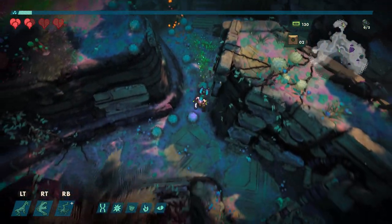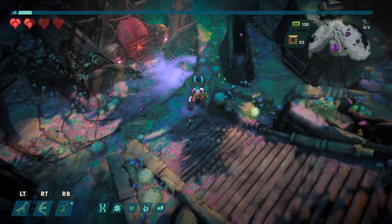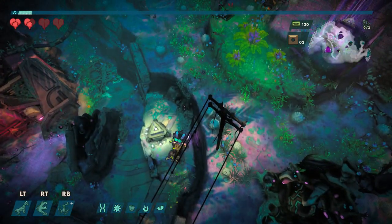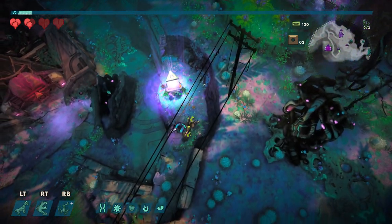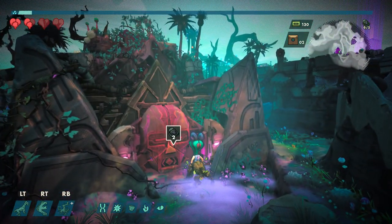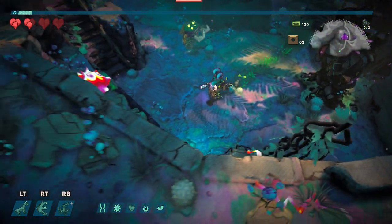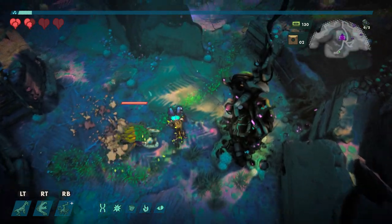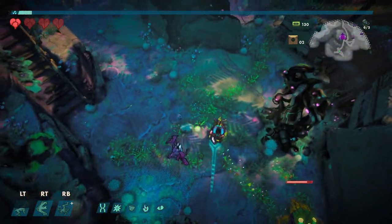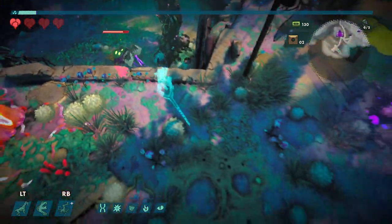There does seem to be a decent amount of different stuff for you to encounter in these maps — it's not just fight enemies and open doors, which is important for a roguelite run-based game like this. There needs to be variety every time. This requires... okay, this is the boss door. The charge is really not a very useful ability — it's good for running away, but not very good for combat.